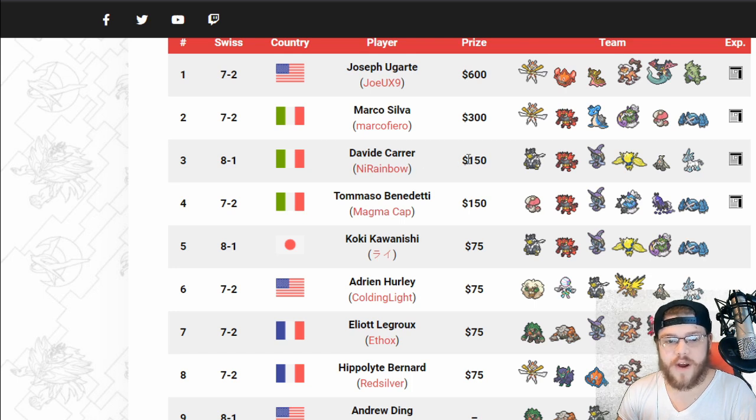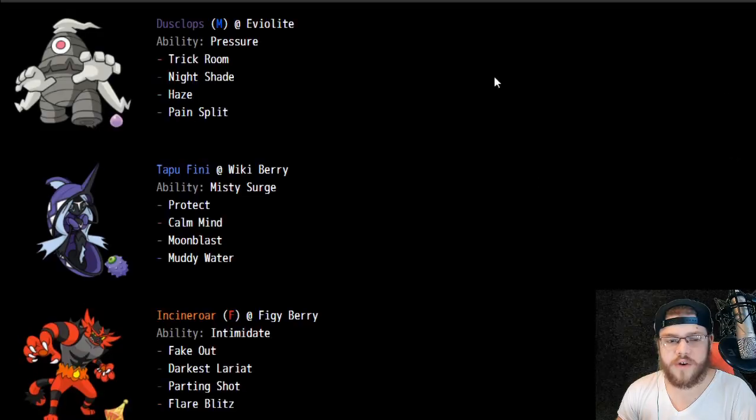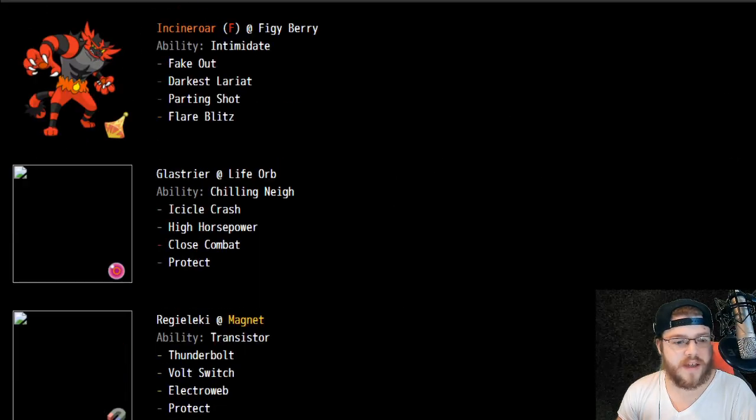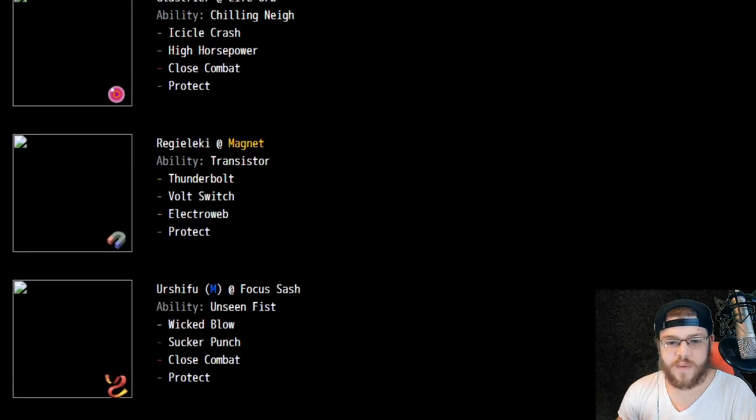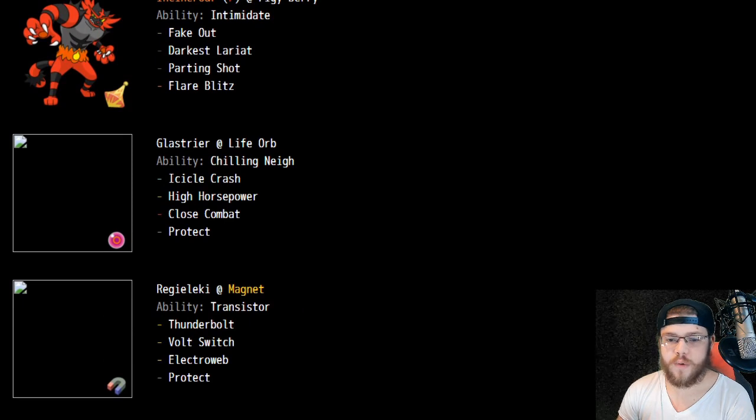Next we have David — Knee Rainbow — getting third place. We've got Urshifu, probably Dark. Everybody seems to be going Dark Urshifu. It is Focus Sash. Urshifu at Sash: Wicked Blow, Sucker Punch, Close Combat, Protect. Nothing crazy — the most common way of running this Pokemon is Sash. Regileki at Magnet is pretty interesting — doing a little bit more damage is pretty cool.